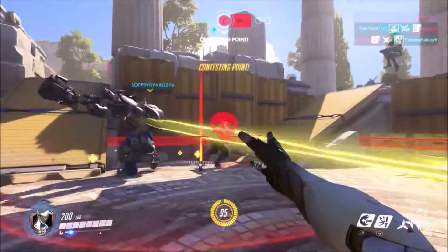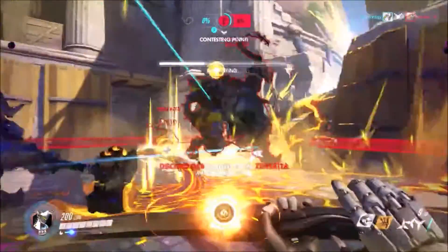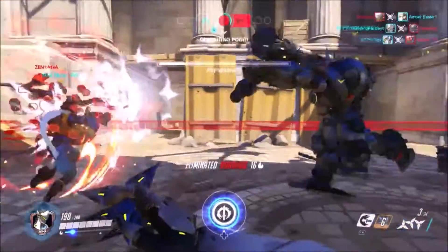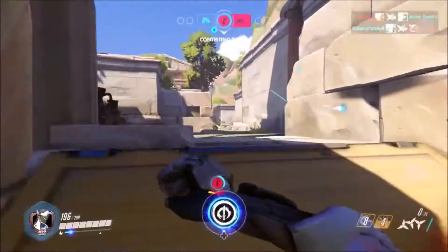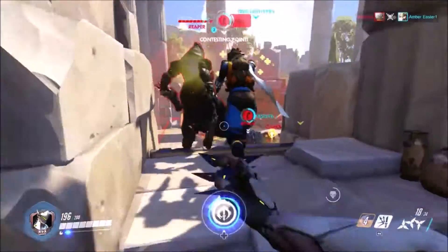A good burst damage combo is to use your secondary fire of shurikens up close, followed by a quick melee attack, which is then animation-cancelled by Swift Strike. This will provide a heavy burst of damage that can kill many injured players instantly.